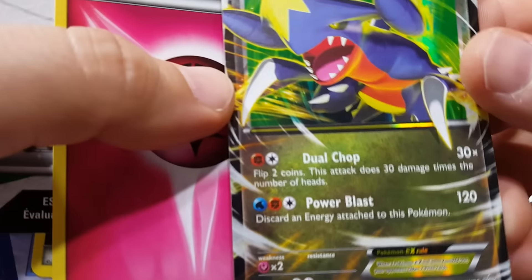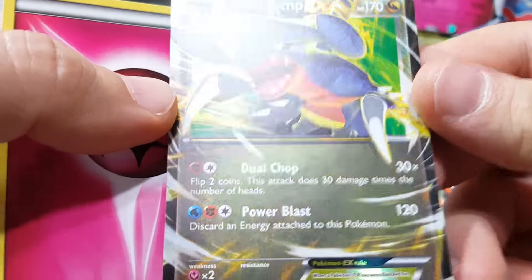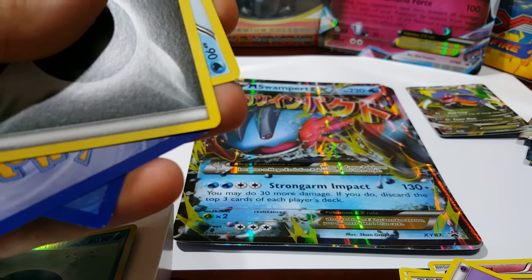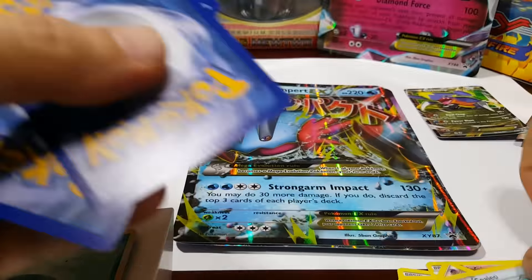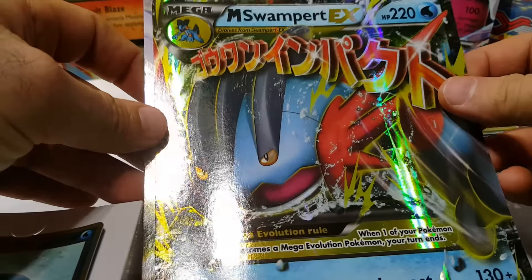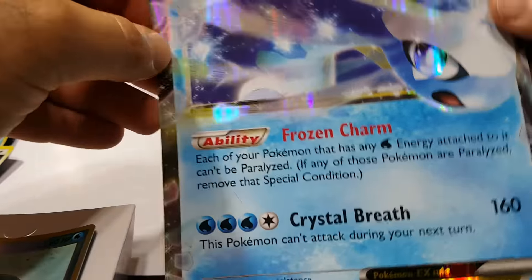Cool, they give us a Garchomp — this is very early on. Surskit, Scraggy, Scatterbug, Swampert. I already have this one. Oh, I haven't gotten this one yet — Aurorus EX, number 102. This one's pretty recent. That one's cool.